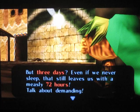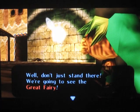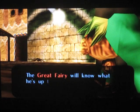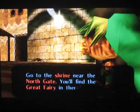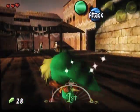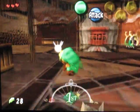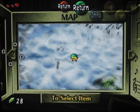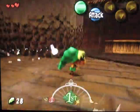The Clock Town area is the main area of the game — your home base, sort of. There are no monsters here or anything like that. I'm skipping this dialogue — it just talks about how you've only got 72 hours total. I'll explain more about the cycle in a minute. Don't just stand there — we're going to go see the Great Fairy. Look, you want to find the Skull Kid, don't you? The Great Fairy will know what he's up to. She watches over everything. Go to the shrine near the North Gate — you'll find the Great Fairy in there.